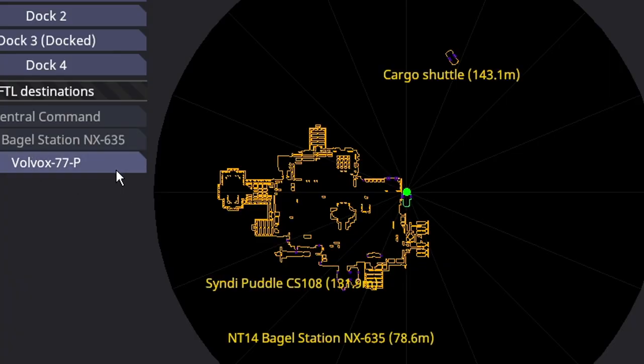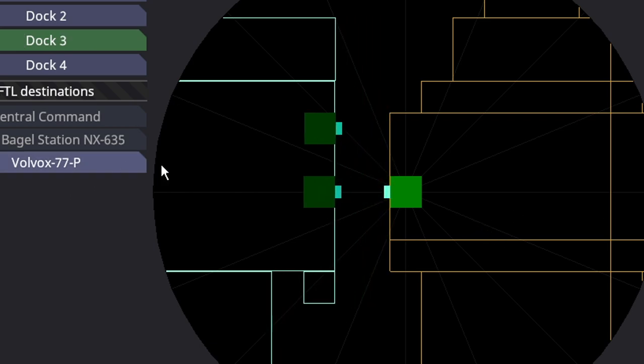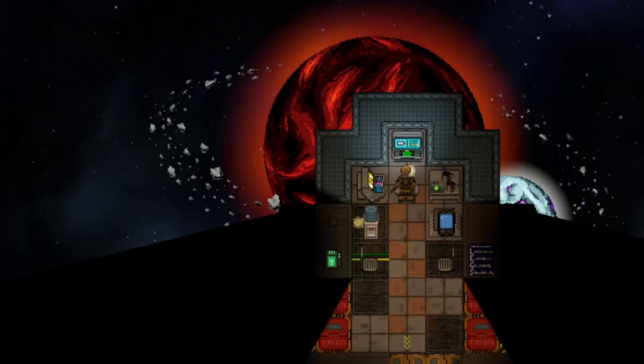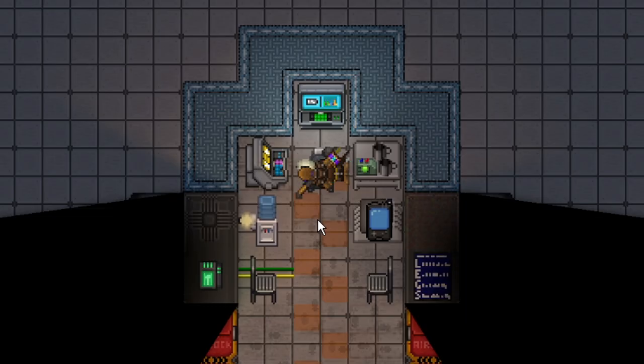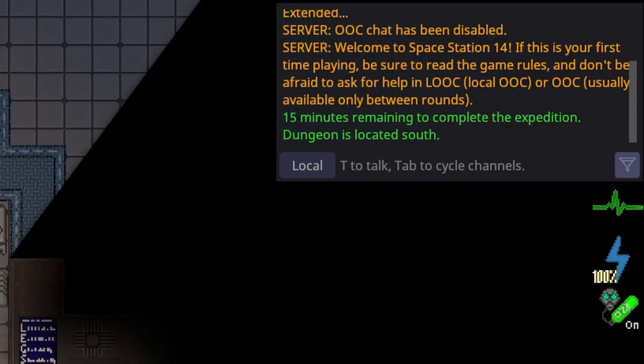I'll just undock it and proceed to the mission. All you have to do is fly away and FTL. I have arrived at the planet — 15 minutes remaining to complete the expedition. The dungeon is located to the south.